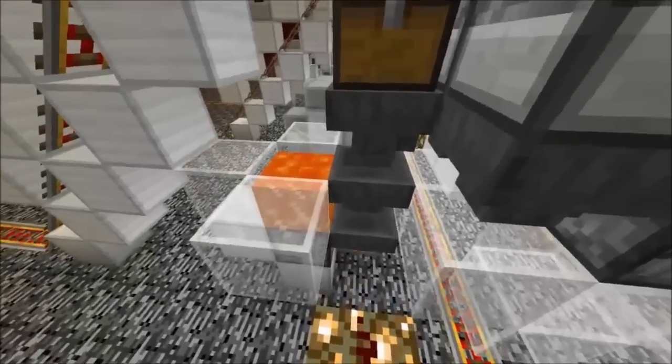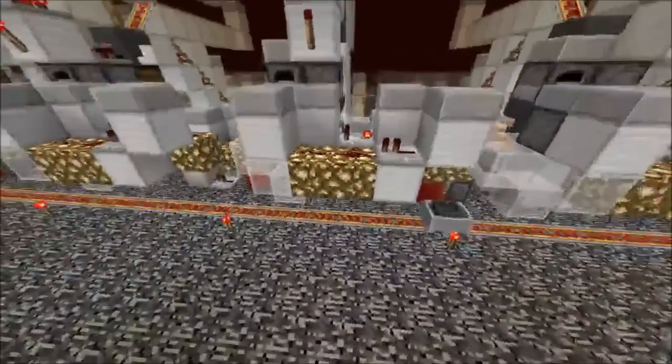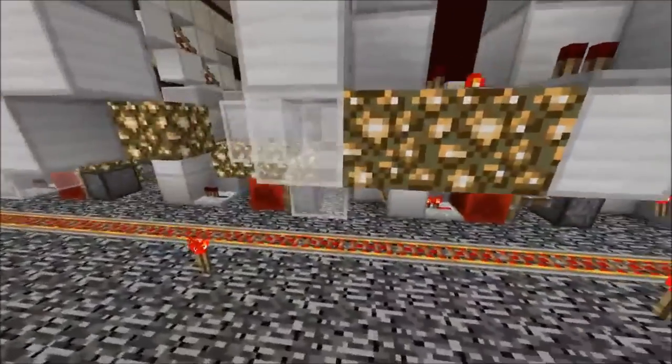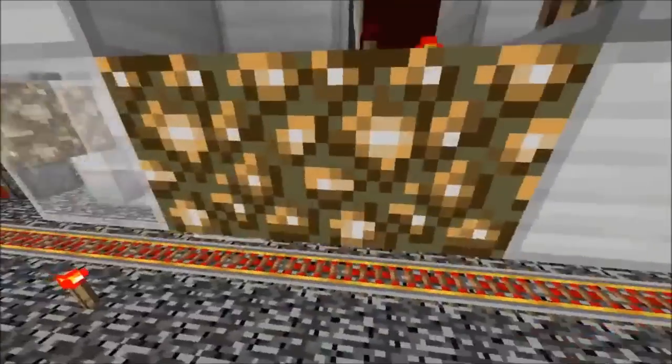The rotten flesh gets dispensed into the lava, and only the gold nuggets are processed in the filter system. All the gold nuggets land on top of those glass blocks here.